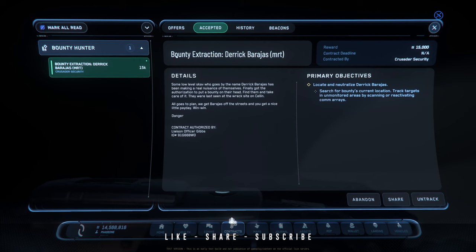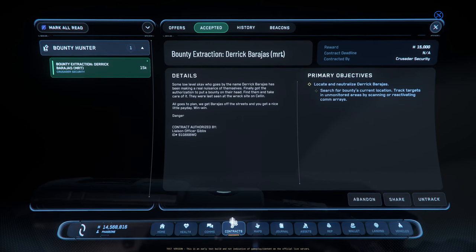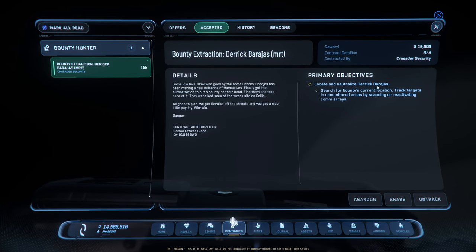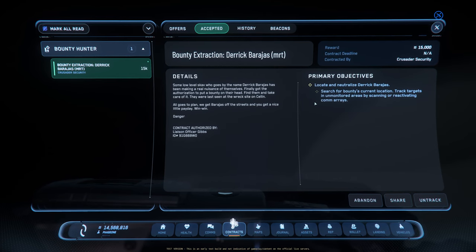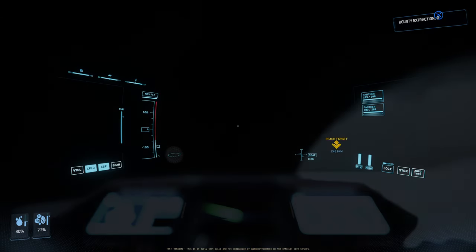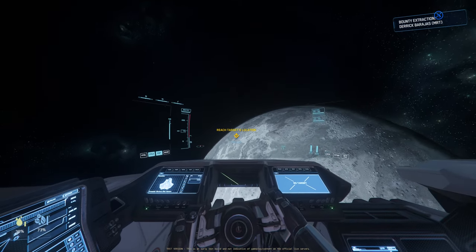This one specifically is a bounty extraction type of mission for Derek Barajaz, and it's an MRT. This isn't the normal HRTs, MRTs, VLRTs that we're familiar with — these are actual NPC AIs on the ground. It says locate and neutralize Derek Barajaz and search for the bounty's current location. Track targets in an unmonitored area by scanning or reactivating comms. It's worth 15,000 AUEC — something new to make some money. Let's go and try it out.